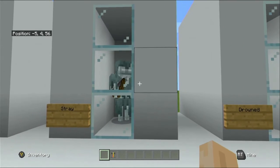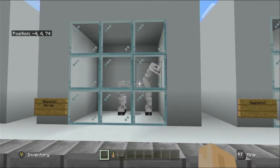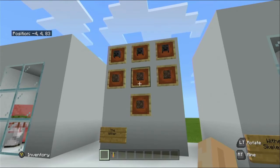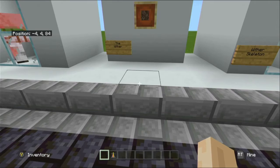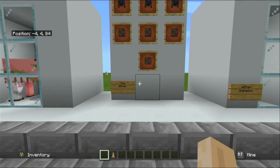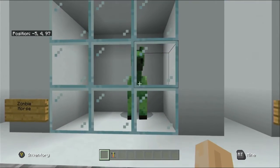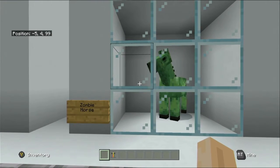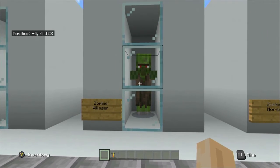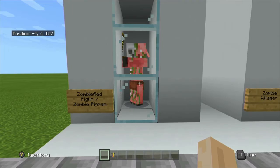The undead mobs are as follows: the drowned, the stray, the husk, the phantom, the skeleton, the skeleton horse, the wither skeleton, and the wither — which requires soul sand with another soul sand on top, one either side, and wither skeleton skulls across the top. Also the zoglin, the zombie, the zombie horse, the zombie villager, and the zombified piglin.